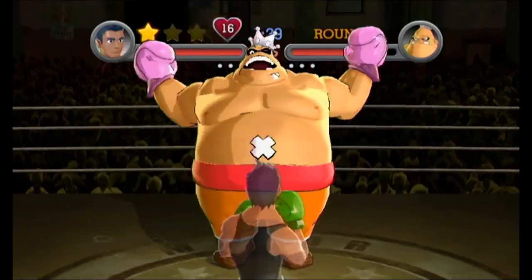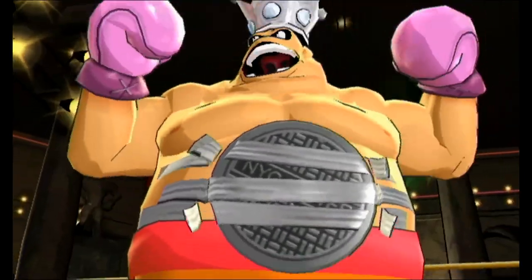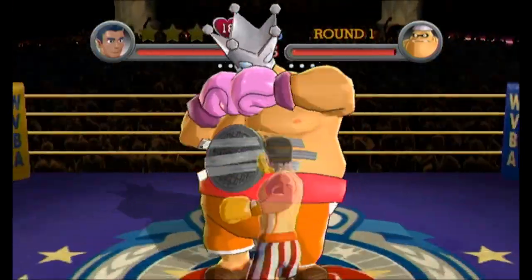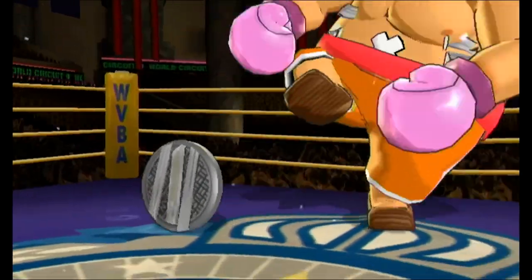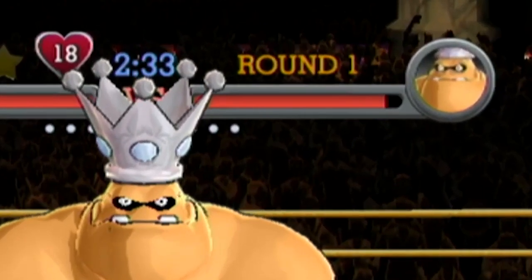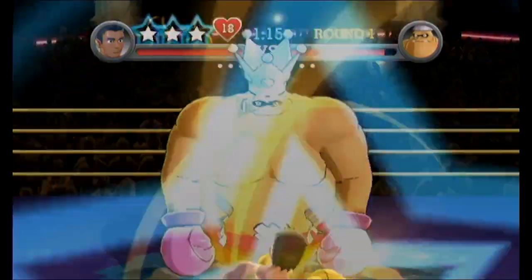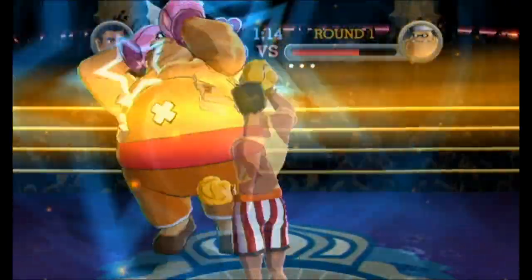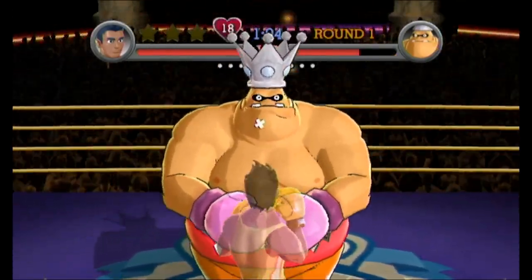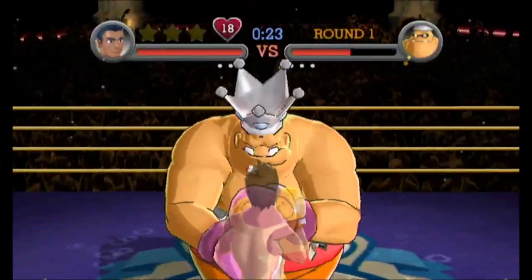He does have an instant knockout where if you duck and dodge his hippo squeeze and squash attack and then use a star punch, we'll set him down for a KO. But if you remember from the contender video, he only performs it once his health reaches halfway. He does do that attack during his third part of the manhole phase, but you can't earn stars during that phase anyway, so it's pretty much irrelevant. Then seeing how 13 punches during his manhole phase only dealt this amount of damage to him is already stupid enough.